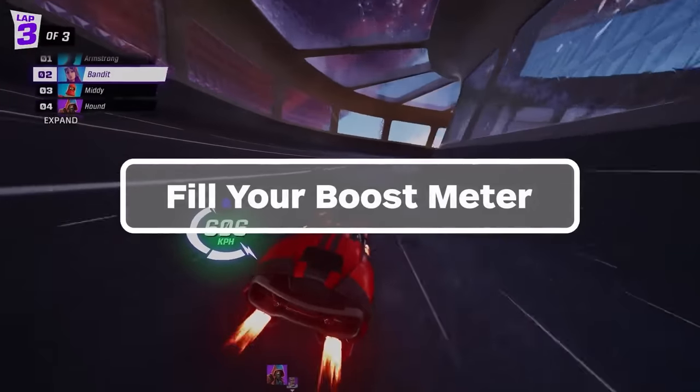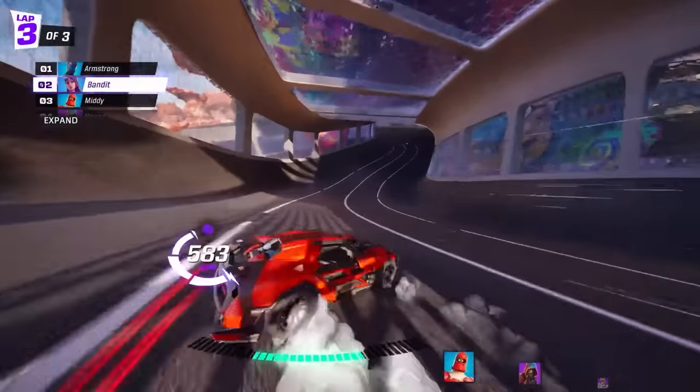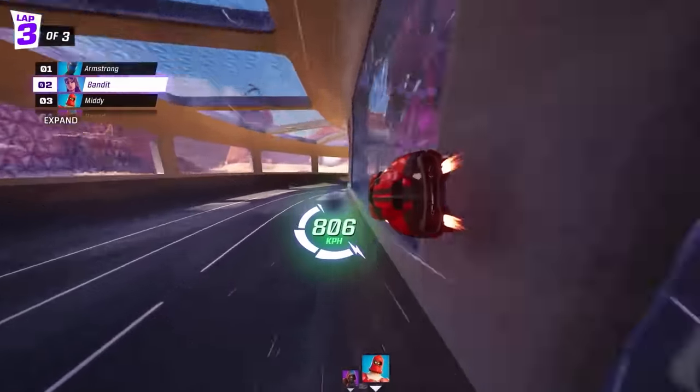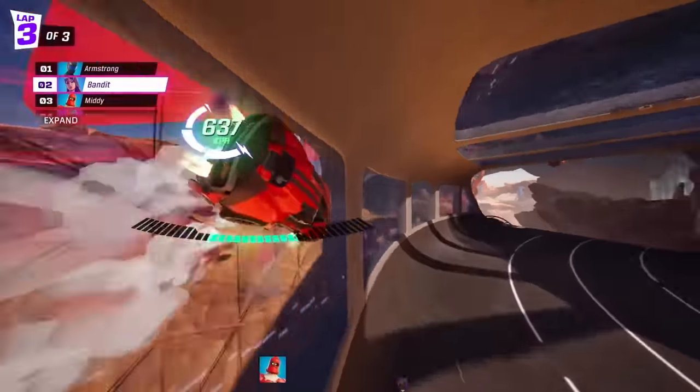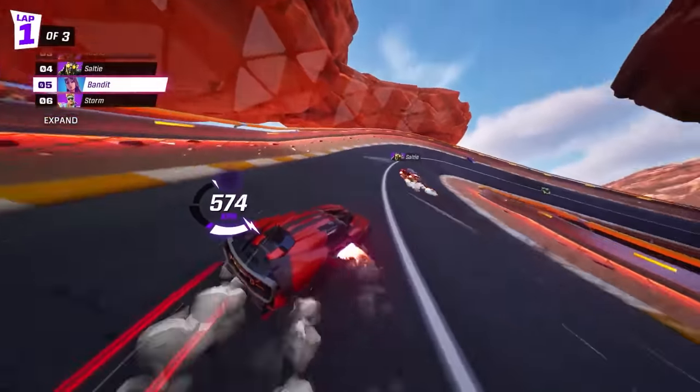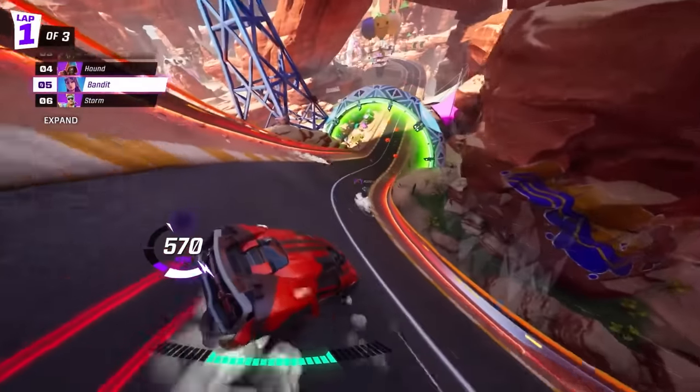Drifting on turns will earn you more charge for turbo boosts, which, once filled, allows you to thrust forward for a good moment and get some extra burst of speed at the end of the boost. You can hold onto three turbochargers at once. Driving around turns fills your turbo meter faster, but you can also manually hit the drift button.